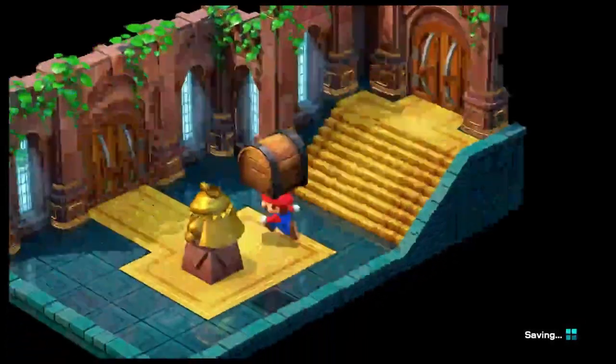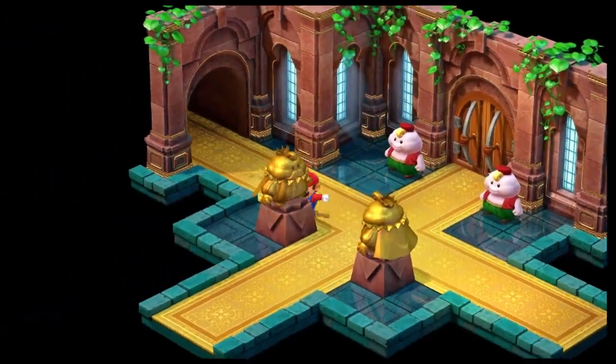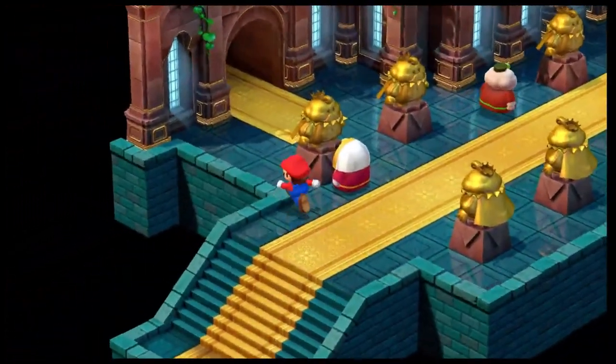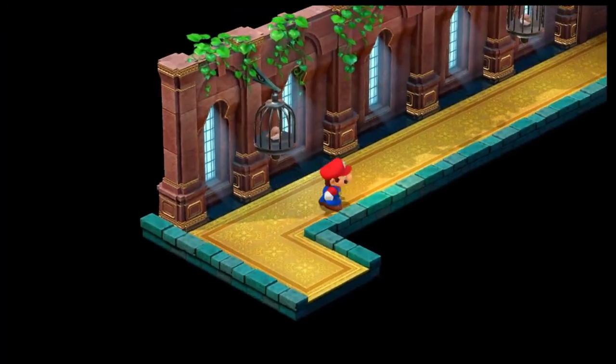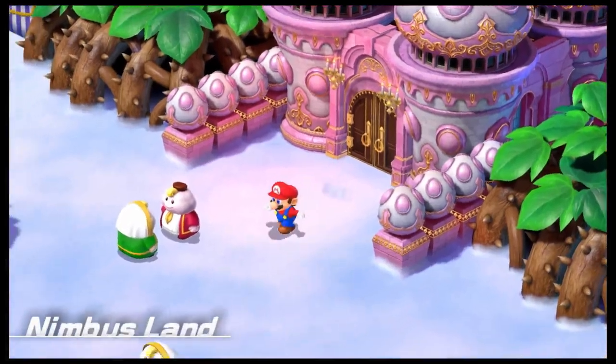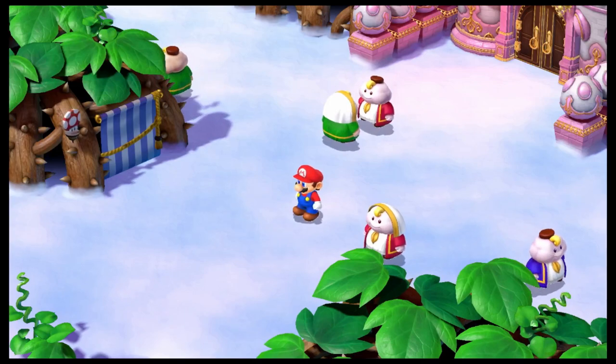That's pretty much all we can do in Nimbus Land. I'm looking for a special room — in the Super Nintendo version there's a room with statues of Mario, Peach, and the others, but it's not in this version. Anyway, I'm gonna cut it off here for this part of Super Mario RPG. Next time we're gonna do some side quests — see you then!